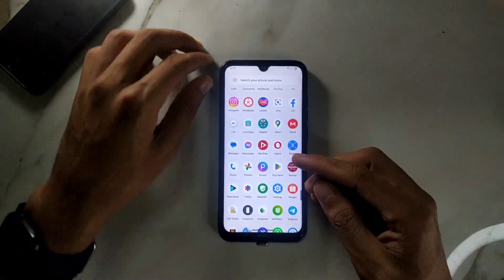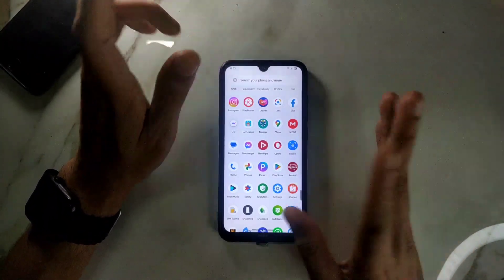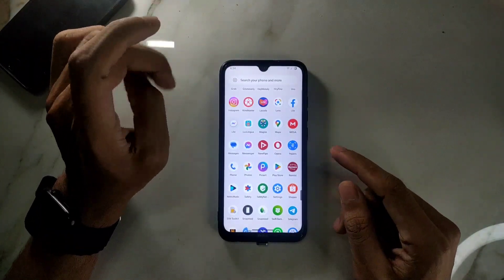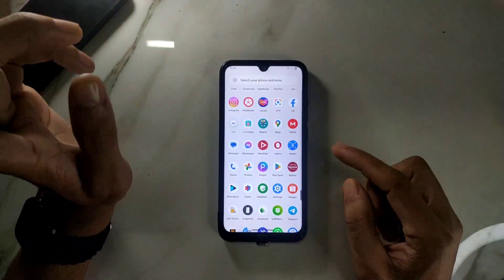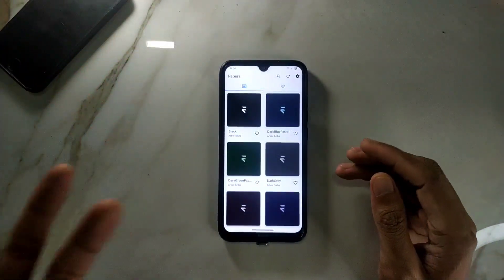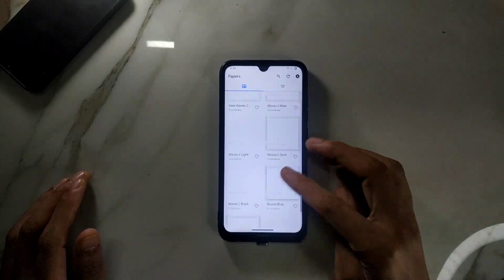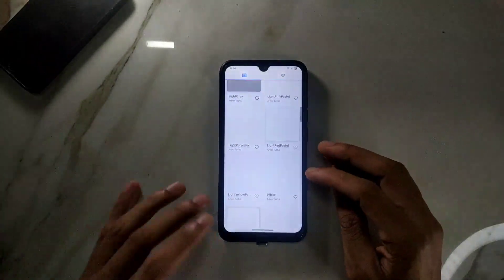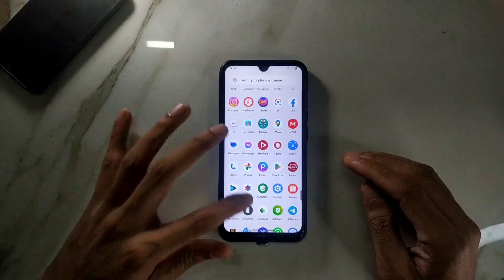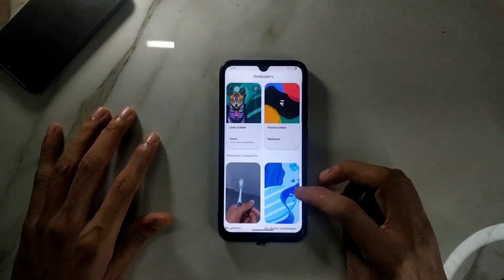If you want to restore apps from your previous backup, you can do that too. I've already restored all my apps and they are working fine. There's also a wallpaper app that comes with this ROM where you can download a lot of wallpapers. It's okay but I prefer the Google Wallpapers app, which I downloaded from the Play Store.